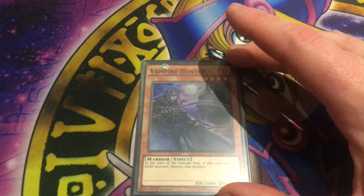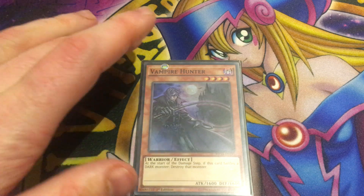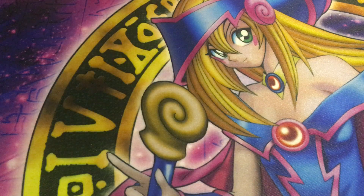Next up is Vampire Hunter. Vampire Hunter isn't a vampire zombie — he is a level 4 dark warrior with 1600 attack and 1600 defense. At the start of the damage step, if he battles a dark monster, you can destroy it. He fits in with the theme of the vampire monsters, but he doesn't really do much with the deck. He is actually searchable by the support, which is interesting because the support normally says dark vampire monster, not dark zombie.